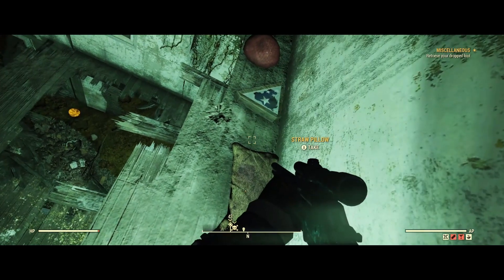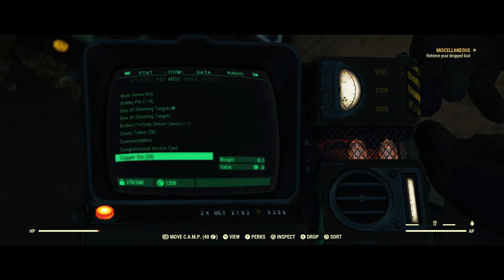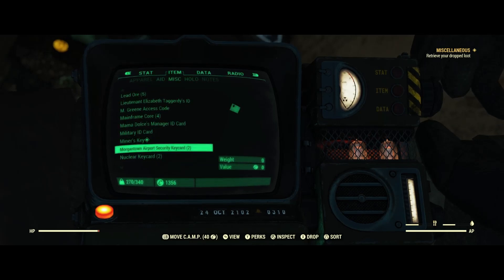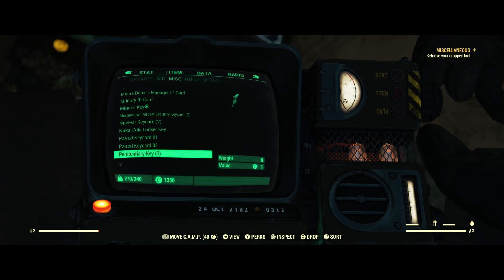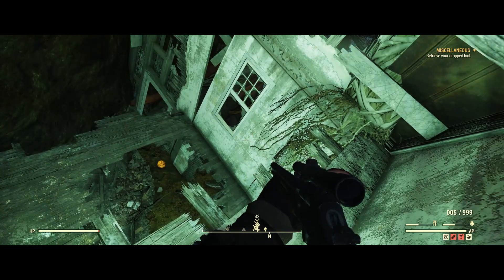There we go guys - the key card was under the Trifold American flag. If you look in the inventory now we will have paired key card one and two. We've just picked up two. Let's go to our next location.